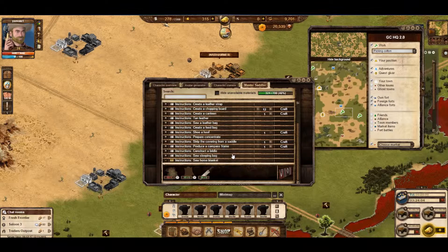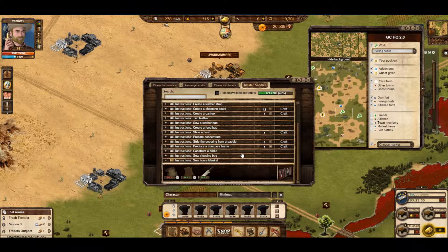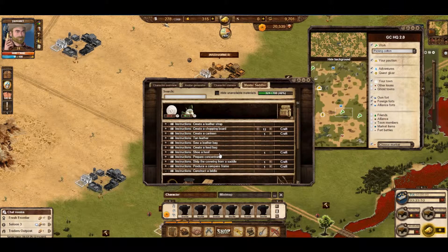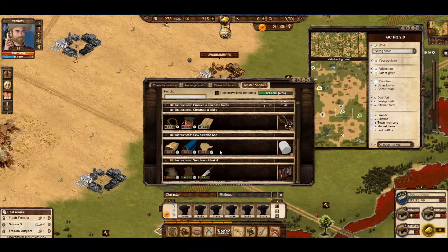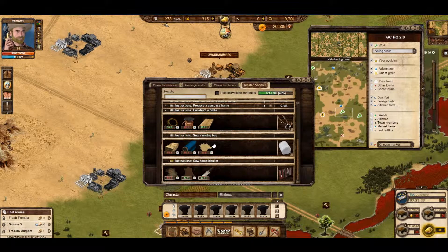Obviously, keep trying to get the new recipes and keep trying to make the better things, because later on the things you make will be worth more money and will provide you with better advantages. That's about it in terms of crafting. Just have a think about it. You'll need a range in your town, because you'll need various different items that you can then sell back to your town at a very low cost, and it'll give your town loads of advantages that you can use, and it'll help the town all around. Anyway, I hope you guys enjoyed this video. If you did, please leave a like and subscribe, and I'll see you in the next video. Thanks, bye guys.